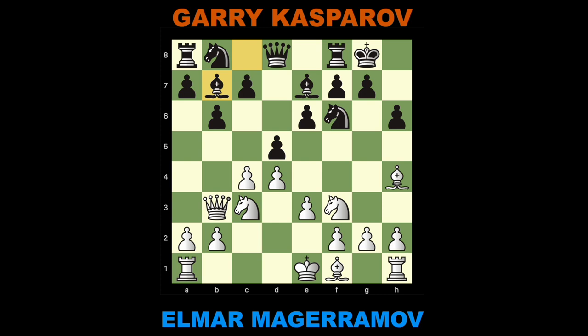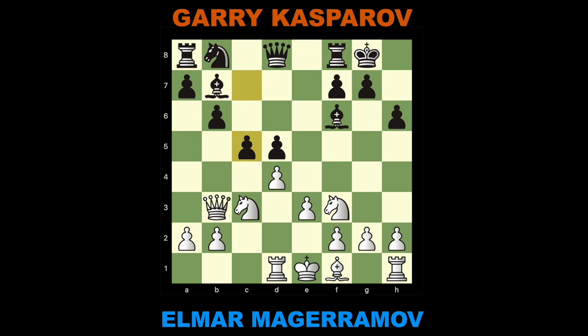Queen B3. Bishop E7. Bishop takes F6. Bishop takes F6. C takes D5. E takes D5. Rook D1. C5. Although this break is tactically sound, it doesn't solve Black's strategic problems. D takes C5. Knight D7.